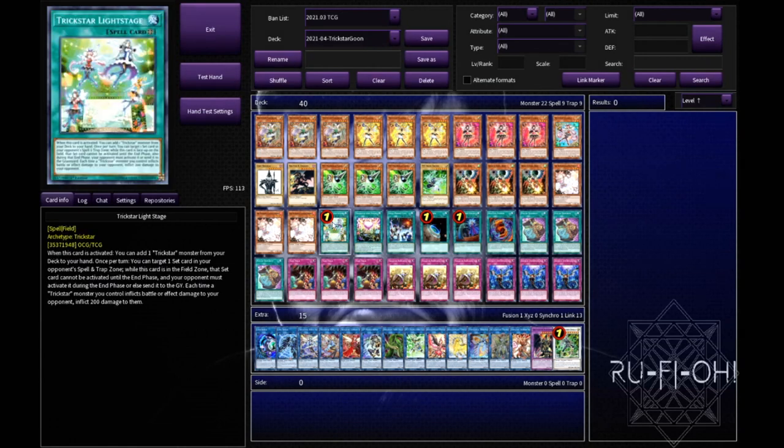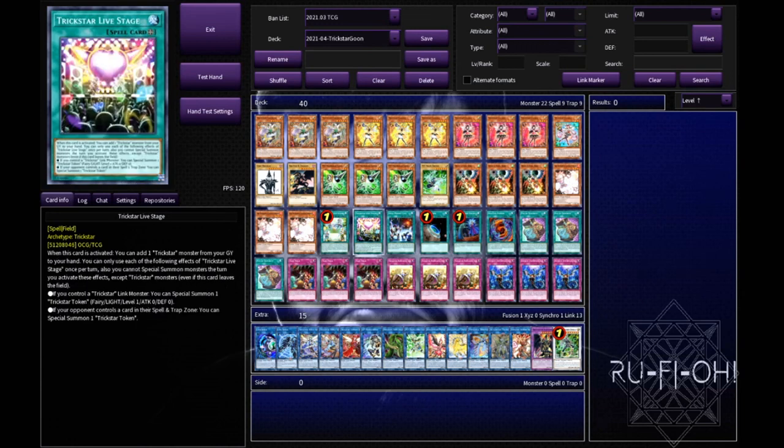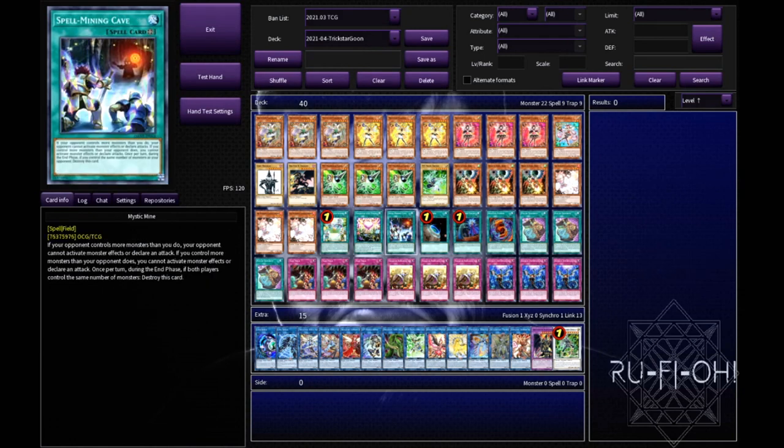We then move on to our field spells. We've got three different ones - we start with one Light Stage, which is at one so that's exactly what we're running. A single copy of Live Stage just for token generation is always nice, and the fact that it can get Trickstars back into your hand from the grave is a decent option. And then we have the classic Mystic Mine because it's a free win - this card genuinely does win games for free. Especially going second when your opponent sets up a massive board but doesn't have a spell negate, you slap this down and just win the game on the spot. A lot of people aren't maining ways to out back row and this card can be a free win. Your opponent's always going to be scared of it too, which can put them on the back foot.